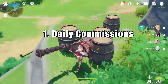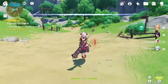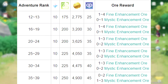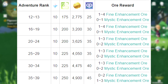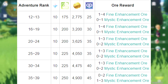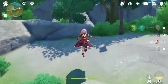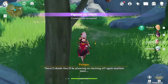I can't stress this enough, but these bad boys are so important. Doing your daily commissions will give you a ton of adventure rank XP. The XP and rewards that you acquire depends on your adventure rank. The highest amount you can get right now is 250 per commission. You receive primo gems which can be used for wishes, mora, enchantment ore, and companionship XP. Upon completion of these quests, you get around 1000 plus XP.